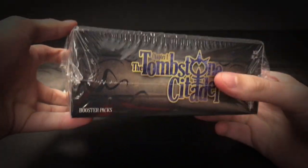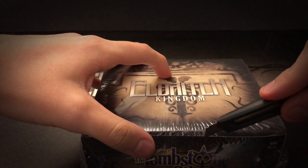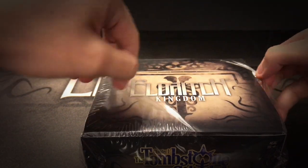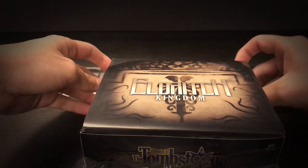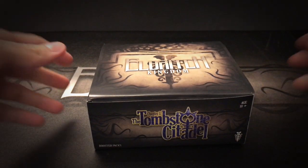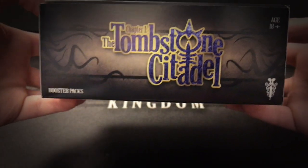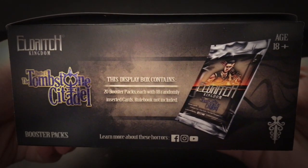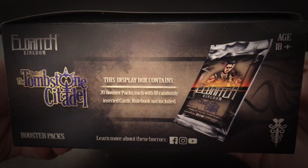I had a lot of fun making this. So you guys can take a better look at the package. Chapter 1, Tombstone Citadel Booster Packs, the game's visual logo on the bottom right. On this side it displays what it contains: 20 Booster Packs, each with 18 randomly inserted secret cards. Rulebook not included.